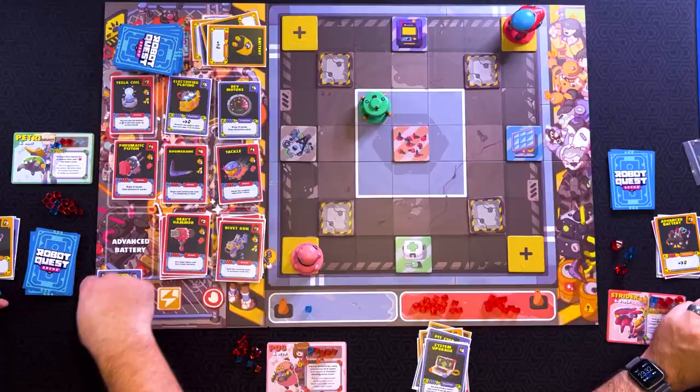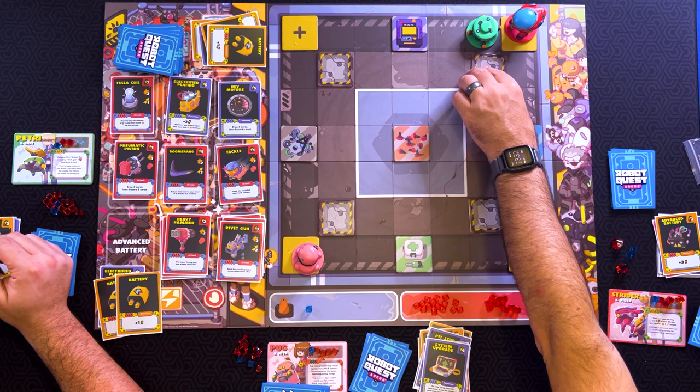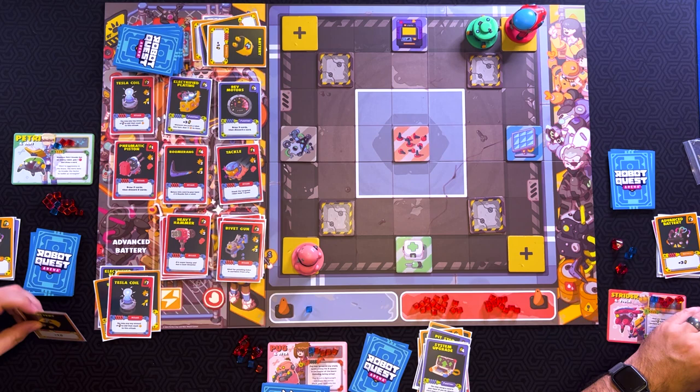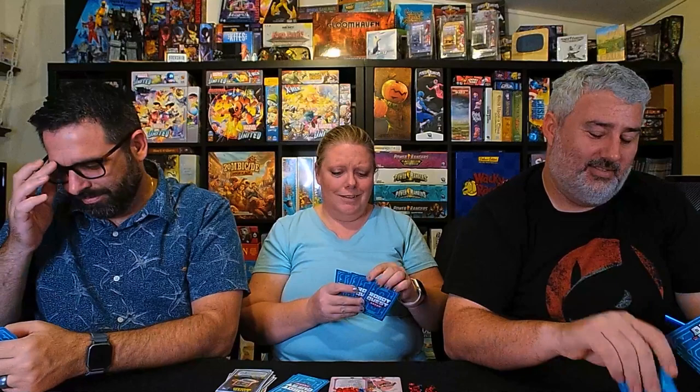So I'm going to use the Electrified Plating three power with two batteries to go one, two, three, four, five. Did he just run into the wall? Yeah, he's drunk. And then I'm going to use my Tesla Coil — unfortunately it has a range of one, but it has a range attack. Also pay any amount of power to add that much damage to this attack. So I'm going to hit you for three with a Tesla Coil. Well, it would have been a whole lot better had somebody not moved.